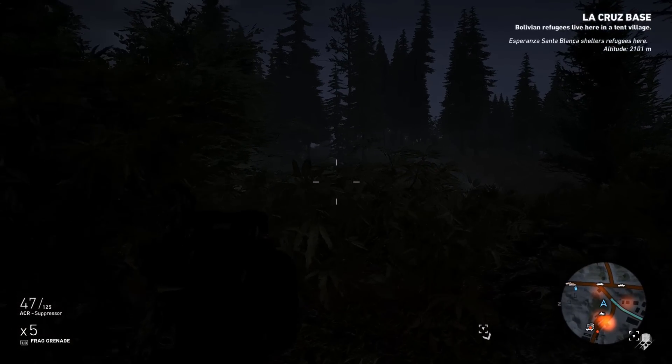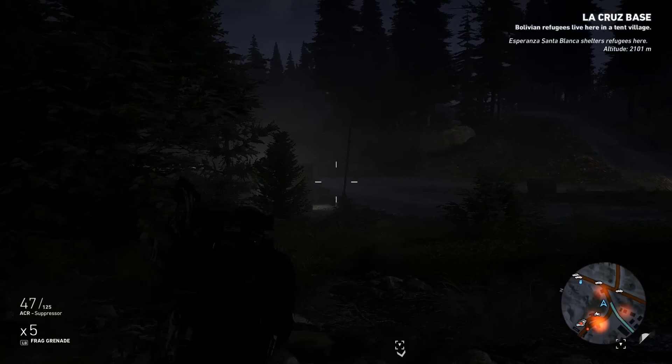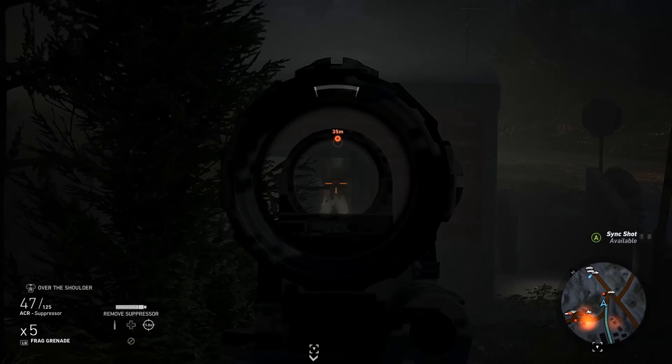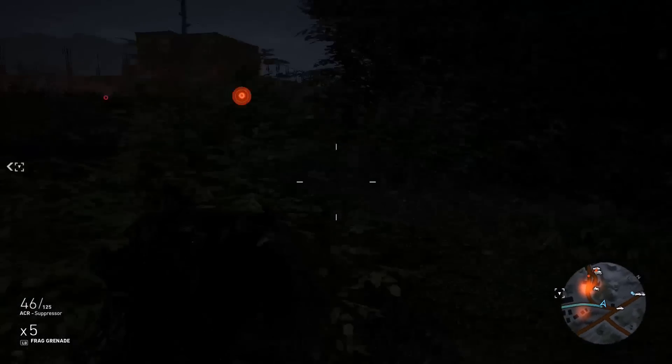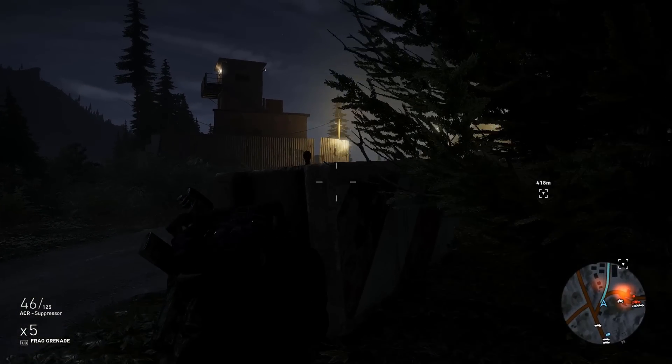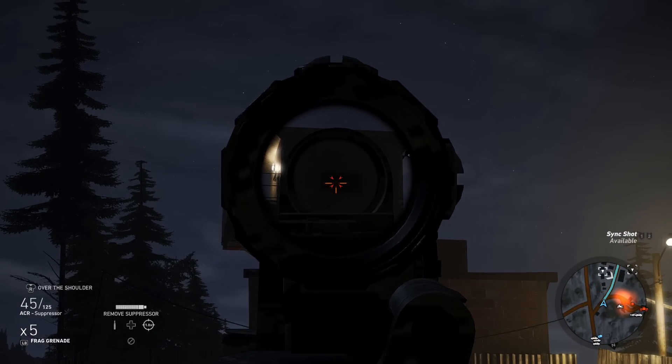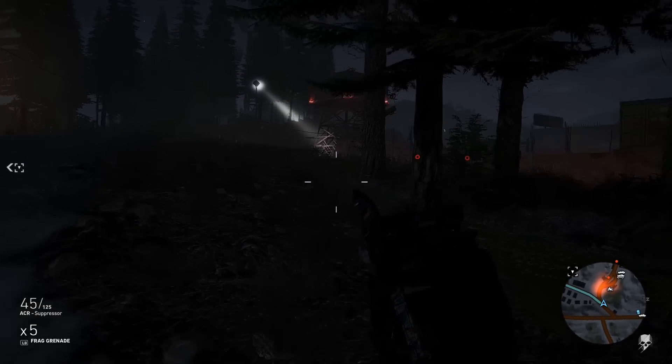This setup is actually the same as the ACR I covered in my ACR breakdown video, because this is the best way to set it up. I've got the 50-round mag, silencer, long barrel, and all that — it helps for medium to long range engagements. And because the ACR has such a high fire rate, it almost acts as a submachine gun up close.